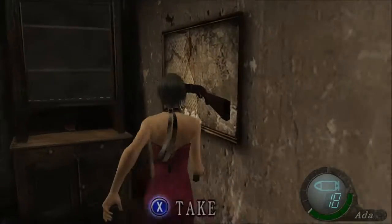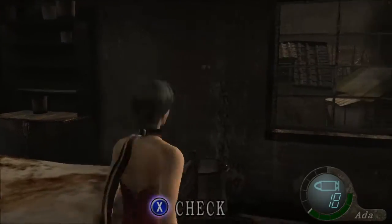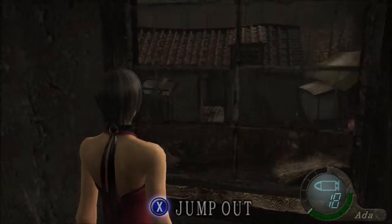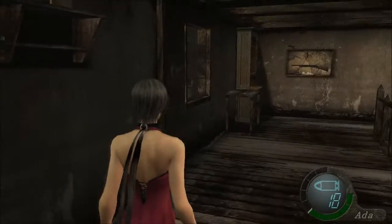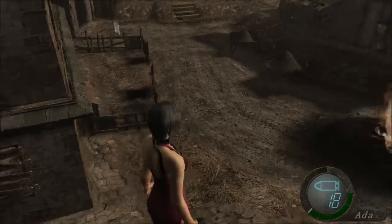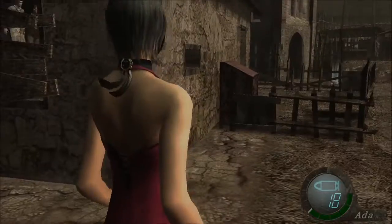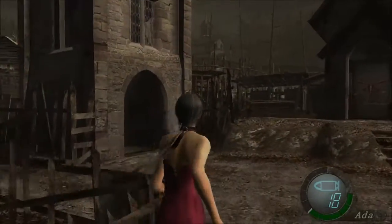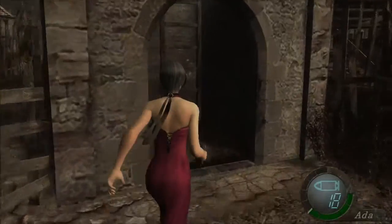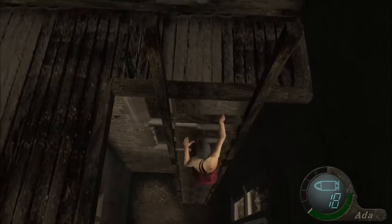Over here is a shotgun — I better leave it for Leon. If we take it, we'll just be stuck with the pistol. At times you can actually see Leon running in certain places. It's impossible to actually bump into Leon because you're trying to hide away from him, so the game doesn't allow you to actually bump into him.